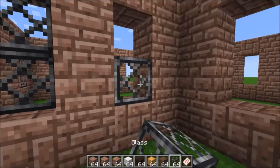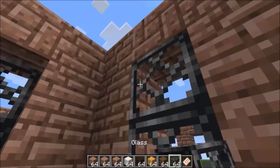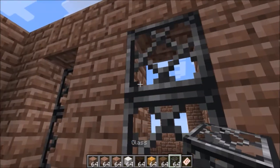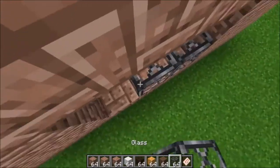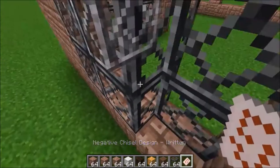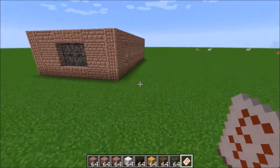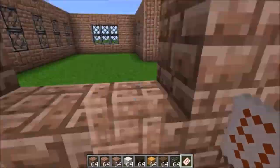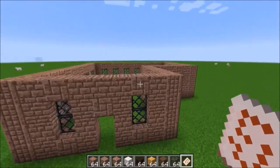As you can see, I'm now putting in the windows, which I am doing with vertical slabs to give a little bit of depth. Of course, there are no glass panes in Chisel as of yet, so you kind of have to improvise here and there. I'm going to fast forward again until we finish this next part. And we are done with the windows — I think they look really nice.